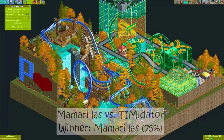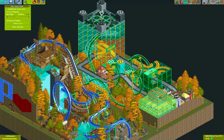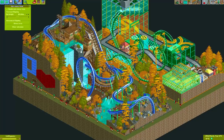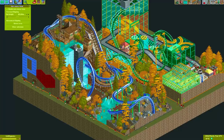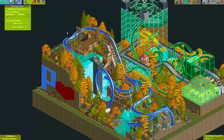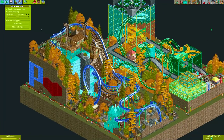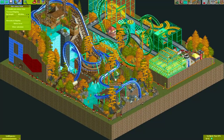Here we have the next matchup: the plot made by Timidator and the one made by Mamarias. Timidator usually doesn't score very well, but in this matchup he took 25% of the votes, which is nice to see. Mamarias continued his plot quite nicely. I really like this vertical drop coaster made using flying coaster cars — a neat trick where it reverses on top and then drops down vertically. Really cool, with nice custom supports and cool buildings.